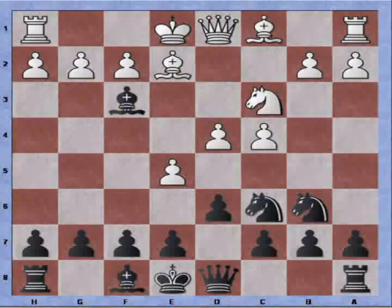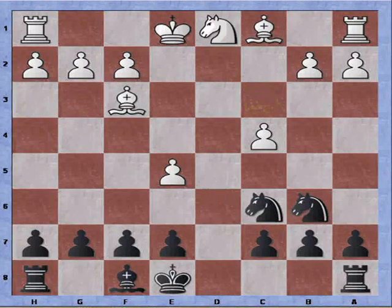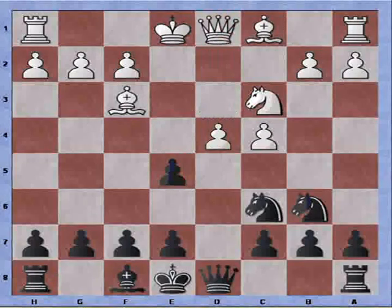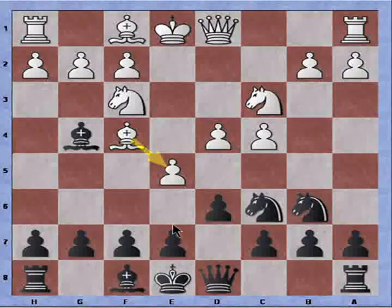Now if bishop takes, bishop recaptures, pawn takes pawn, pawn recaptures, queen takes queen, knight recaptures — I get a free pawn on c4 with a pawn still under attack on e5. So we can see that bishop to g4 is very powerful and it's difficult to defend against for white. So white plays bishop to f4, to add another defender to the e5 pawn after the knights become exchanged.